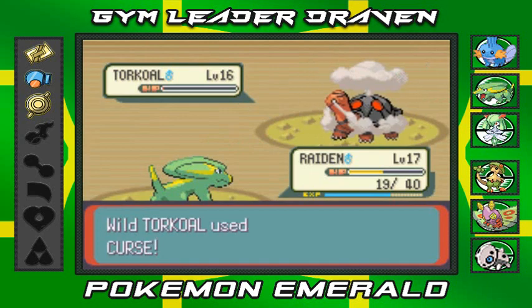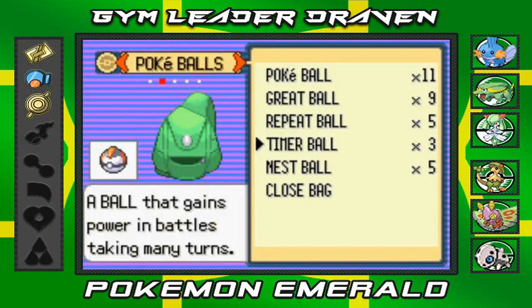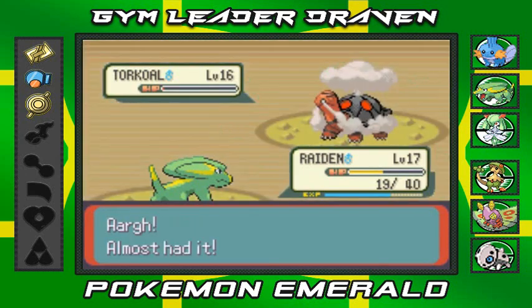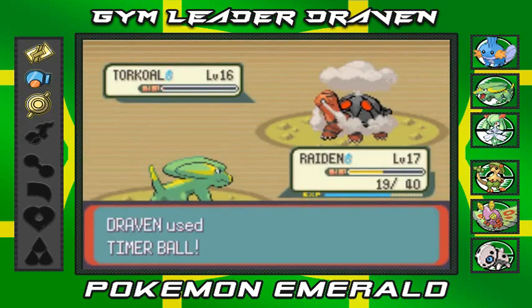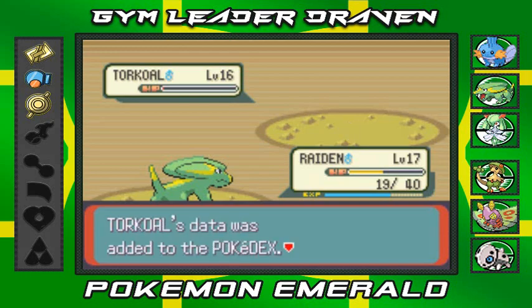This Torkoal is being really defensive right now. I'm gonna use another timer ball — come on, stay in the ball! Oh my god, come on. Let's go for another timer ball right here — stay, stay, stay — and he stays in the ball! Look at that, boom. So we got ourselves Torkoal, a new Pokemon on our list.